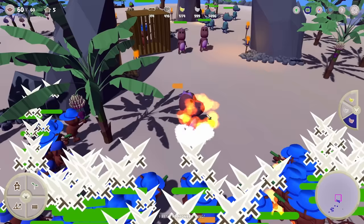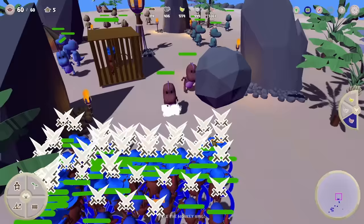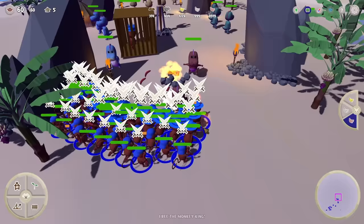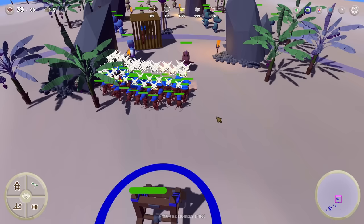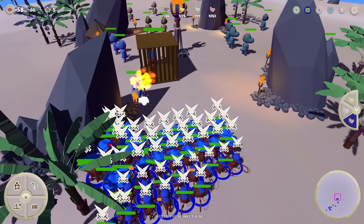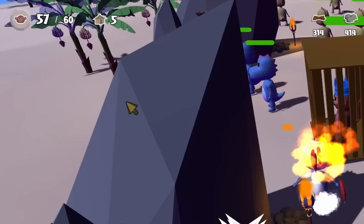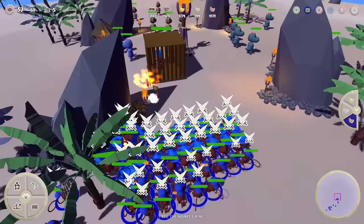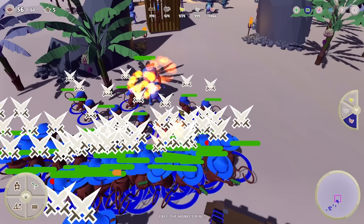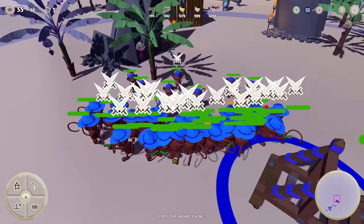Sick everybody on him — absolutely everybody including our brave little monkey, get him! Wow, his health is going down so much faster! Press the attack, close everybody in — uh-oh, we have a second, we have a third dinosaur entering the fray. Let's get one targeting the catapult — that's a good problem to have. Just sick on this one, melt him down — we're not even using the catapults to hit this one and he's still going down incredibly fast. We're not losing too many monkeys either. That's another dinosaur gone.